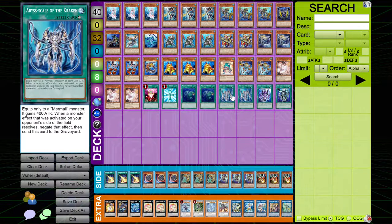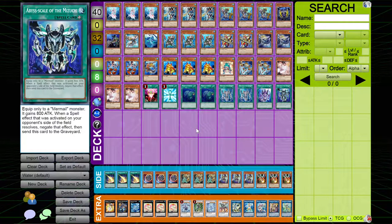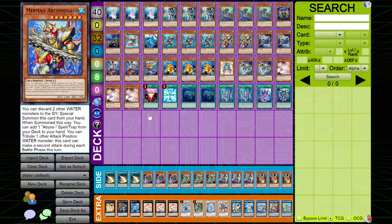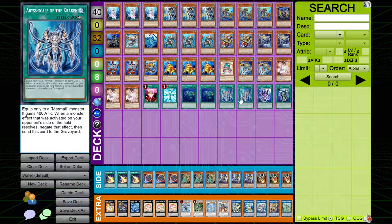I play two copies of Abyss Scale of the Kraken, one copy of Abyss Scale of Cestius, and one copy of Abyss Scale of Mizuchi. The Abyss Scales are super powerful. The reason I play two copies of Kraken is because they negate monster effects — when a monster effect on your opponent's side of the field resolves, negate the effect, then send this card to the graveyard. It doesn't destroy, but this can easily help you play through hand traps with cards like Abyss Megalo, while you still have other plays with cards like Toadally Awesome being able to steal your opponent's Nibiru. These help you proactively play through hand traps while at the same time setting up more disruption.